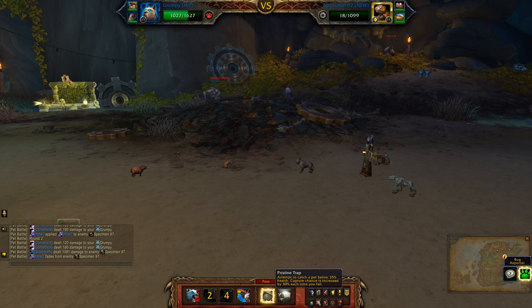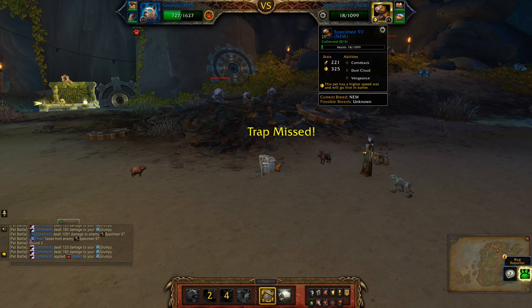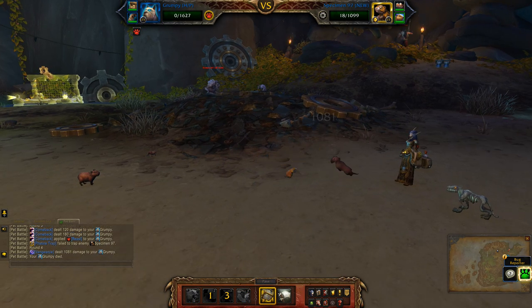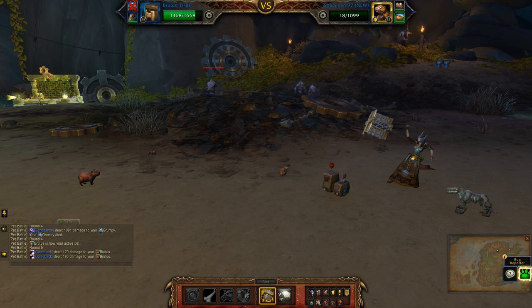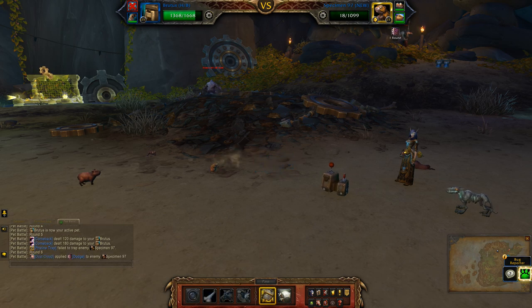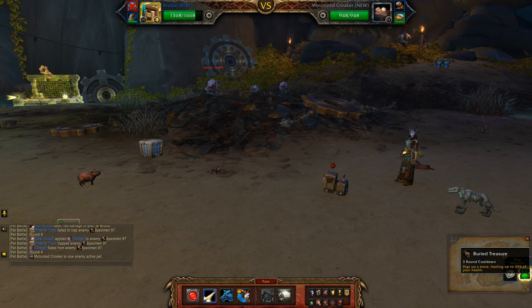What does he have? He has comeback, dust cloud, and vengeance. So there you go, that's why you need backup pets. Pretty vicious looking guy — interesting. Captured him with the dust cloud. Now all I have to do is basically just kill off the other two pets.